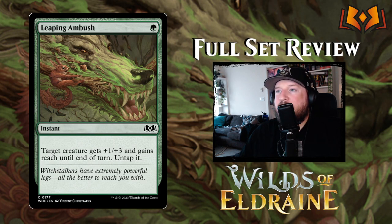Leaping Ambush is one green for an instant — target creature gets plus one plus three and gains reach until end of turn, and you untap it. It's like a sneaky reach-and-block trick. The downside is most people attacking have all their mana open and can react to you casting this easily.